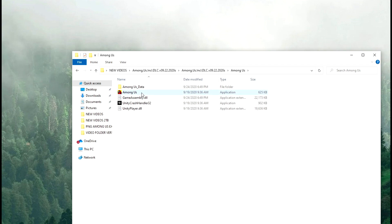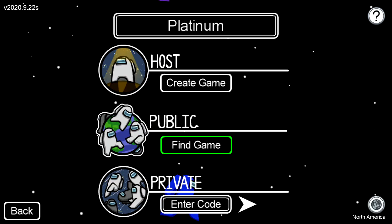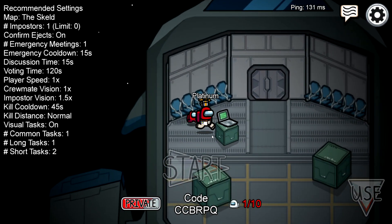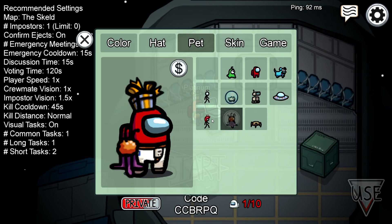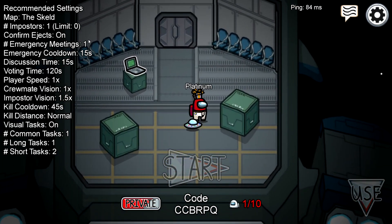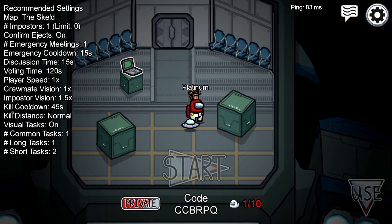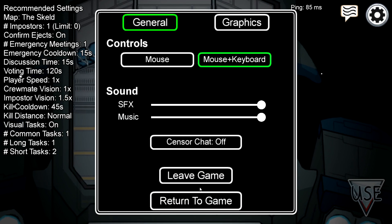Once you get to the extracted files and follow along, you get to Among Us and click on the application. This is the cracked version, and once you upload it you just go online — you can play in public matches and you'll have all the hats and skins. I just clicked host to show you guys. Now I have all my pets and everything. The only weird glitch is the pets display, but you'll get all the Christmas stuff and pets as well. If you then open up your application that you bought on your PC, everything will be there.